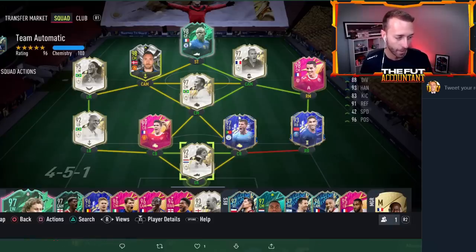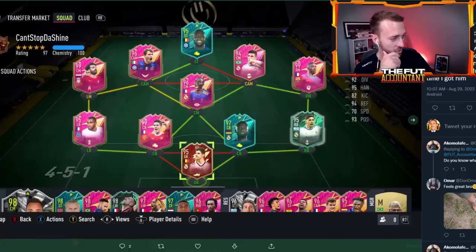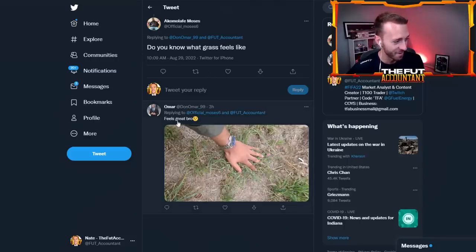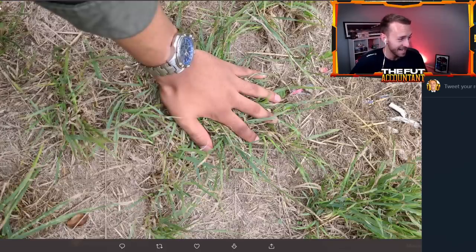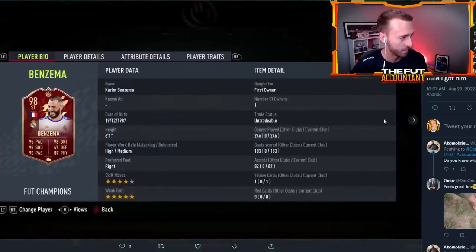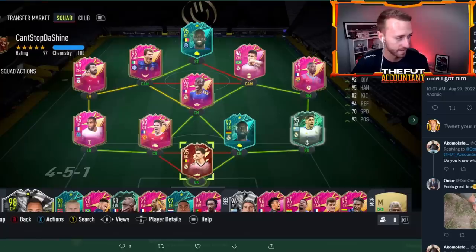1,200 games on Hakimi and 1,000 on Diaz. Nice. Here's a couple of newbies — Lukaku. The team name is 'can't stop the shine' after Lukaku. He says Lukaku is so fun to use. Most expensive player I packed was Benzema around 3.3 mil. The touch grass guy is back again responding with a picture with ice — that's legendary. I like that team being different. You've got red Benzema and Casemiro in there as well.